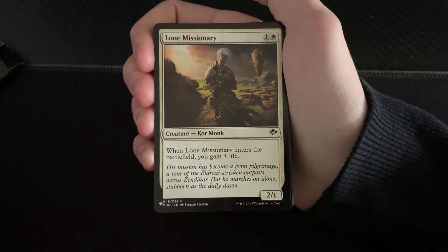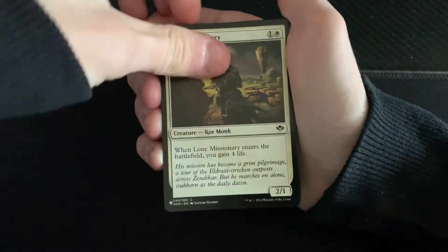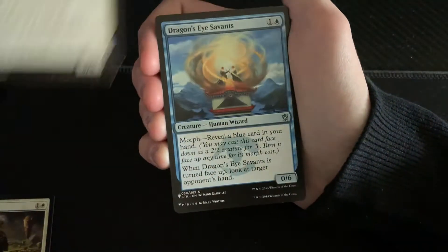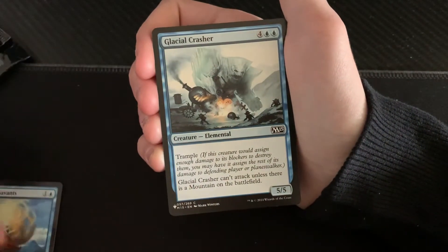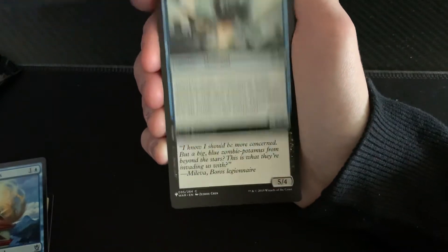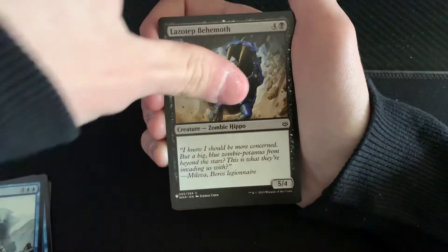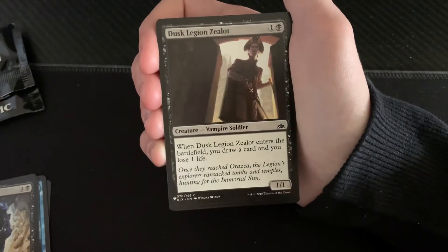Lone Missionary, core monk, and Lone Missionary — interest in battlefield, you gain four life. Like that elephant creature. Dragon's Eye Servants is a human wizard creature. Glacial Crasher — zombie hippo, really? Okay, cool. Yes, yes, this is a card I needed.